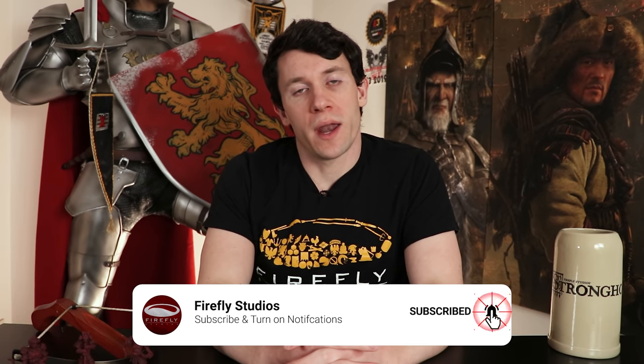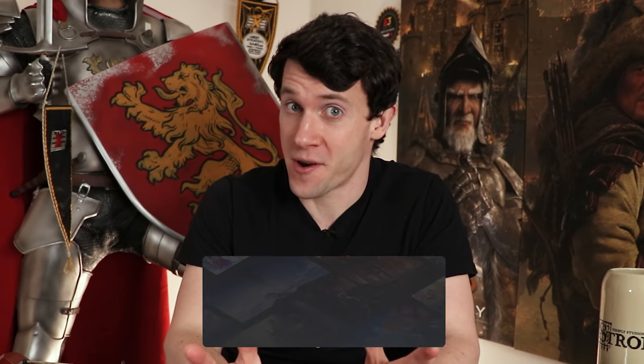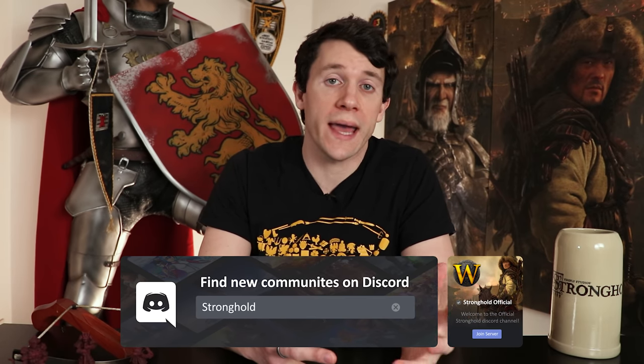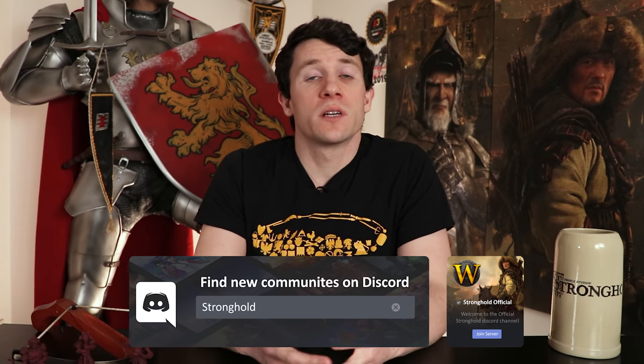So there you have it — our first major free content update for Stronghold Warlords, and some info on how we'll be managing downloadable content for the game. We hope you've enjoyed the updates we've released so far, and please do give us feedback on the version 1.2 content we're releasing today. That leads us onto version 1.3 — we'll have more information in the coming weeks, but for now please do let us know what you think of the new AI, free build invasions, and our new larger build area maps in the official Discord. As always, if you enjoyed today's video, please give us a like and subscribe here to Firefly Studios on YouTube for more Stronghold Warlords and Roman's Age of Caesar content every week.